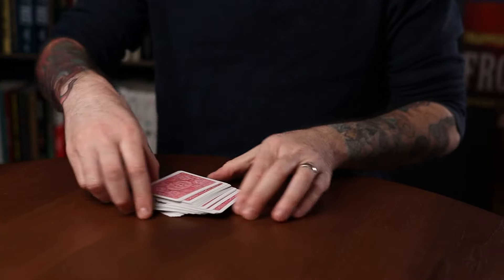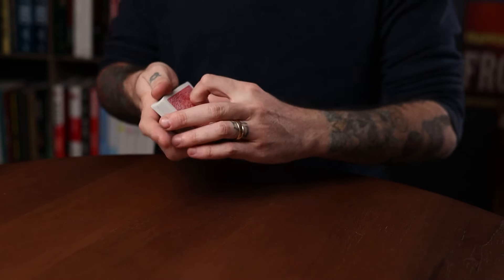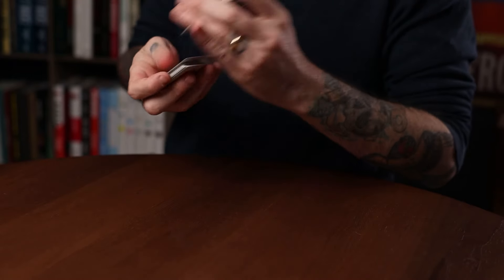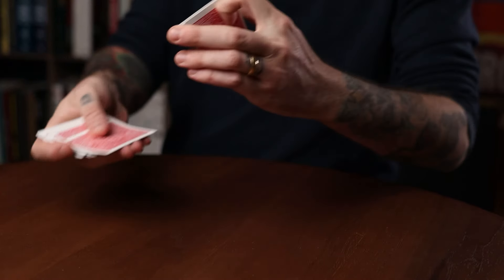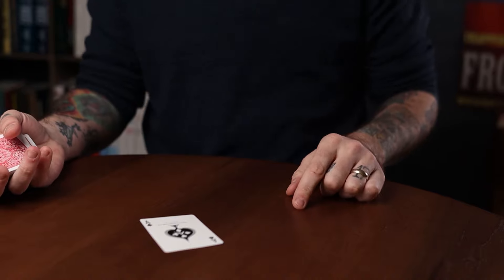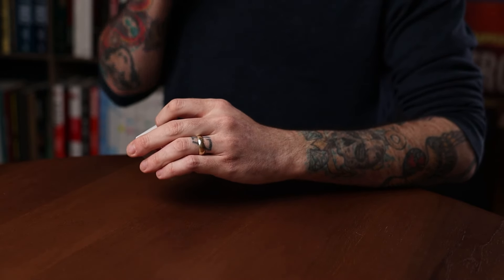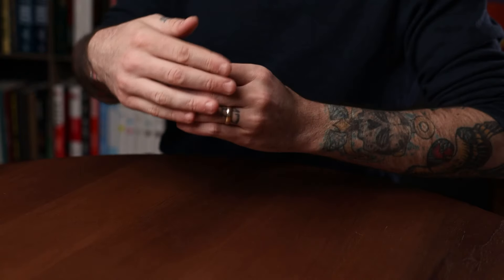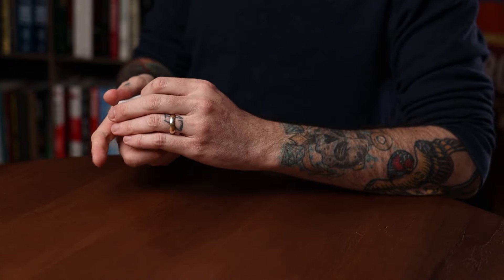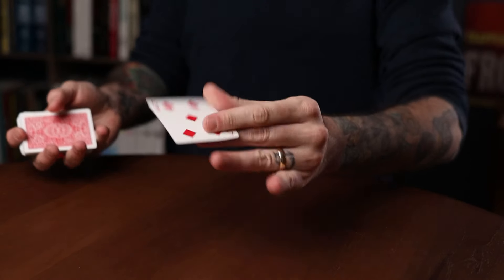Here's the whole thing at full speed so you can see what it looks like in performance. We'll force the ace of spades: 'As I drop cards, just say stop — right there. Take that card.' Then again forcing the five of diamonds: 'Do me a favor, say stop anytime — take that card — boom, five of diamonds.' Always be aware of your angles regarding the break, as it's slightly turned; this hand shielding the deck will cover everything.